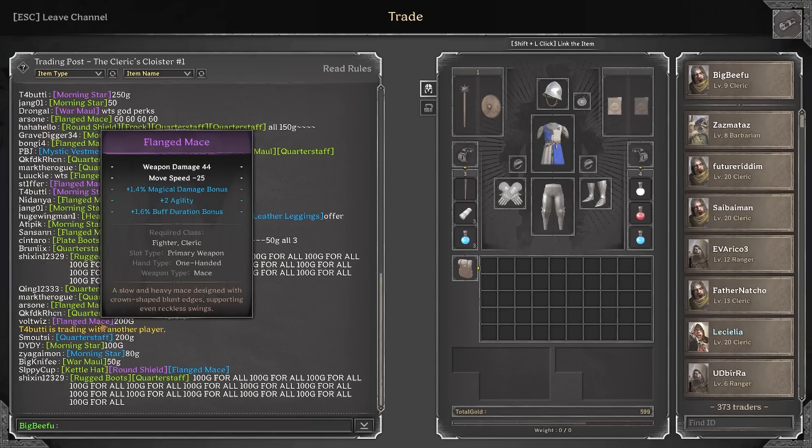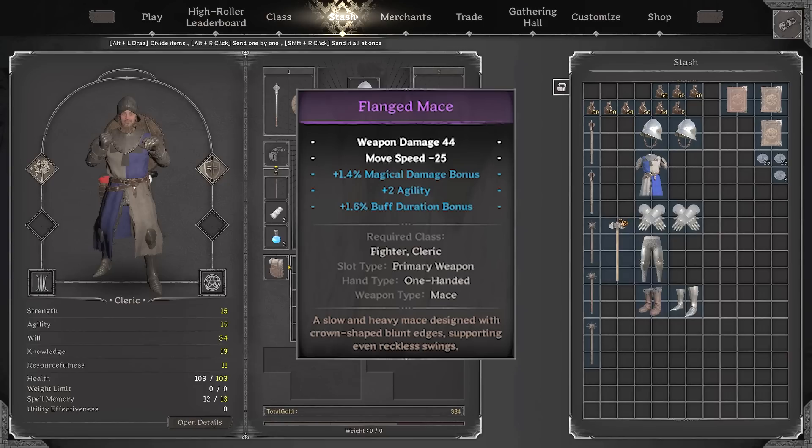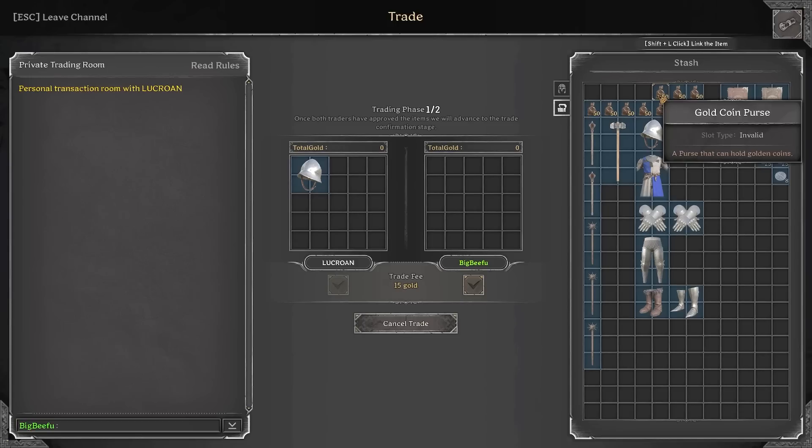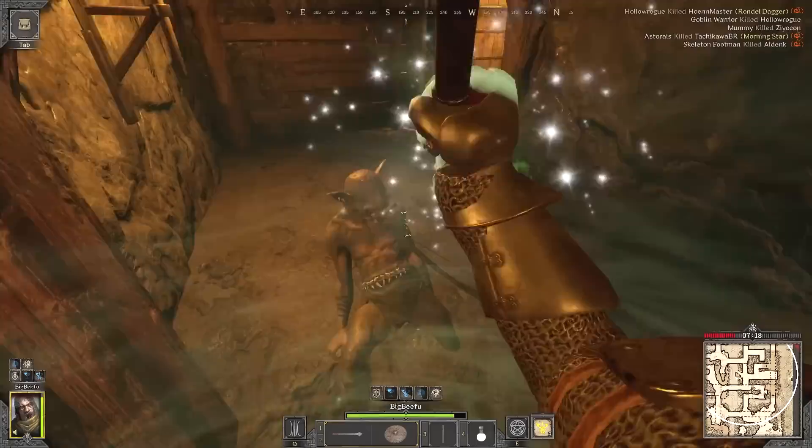Now that I had a fair amount of money, it was time to do some shopping. I settled on a purple mace for 200 gold — it had 44 weapon damage, magical bonus, agility, and buff duration, all good perks for a cleric. I also bought a blue kettle hat for 150 with magic and more magic, making my Judgment really powerful.